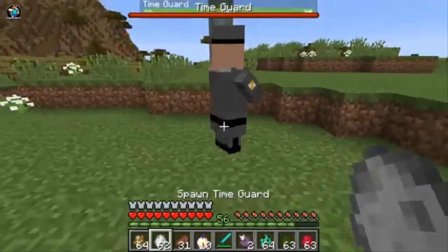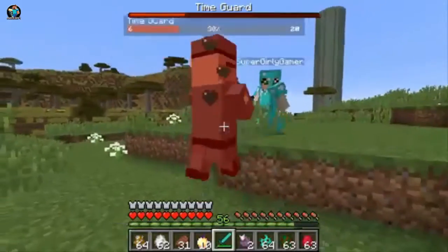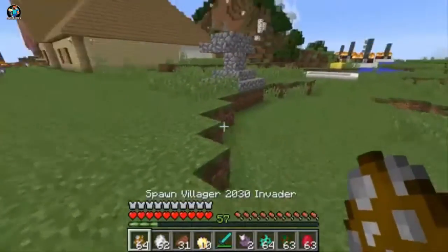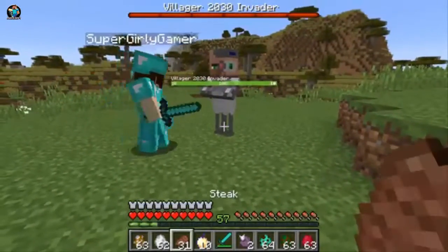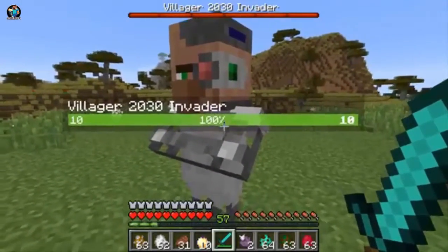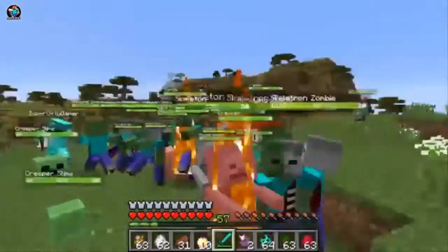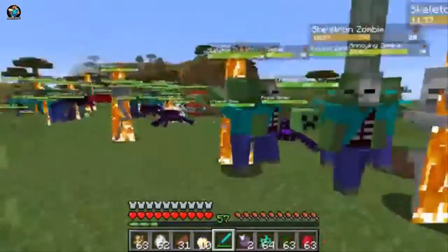Next up, we have the villager that came back from the future — from 2030. I don't know if I want to go to the future. What happened to you? The future's all like robotic now. He has a cool eye patch — he's like a cyborg at this point. Oh my god, he spawned in mobs from the future! There's so many of them! Oh, there's no stopping it!